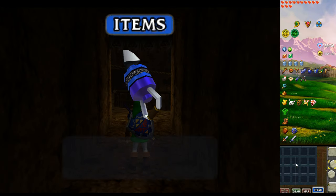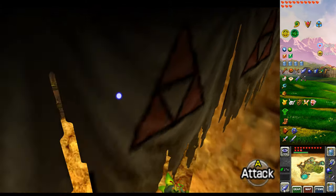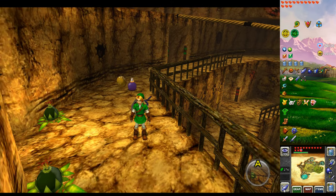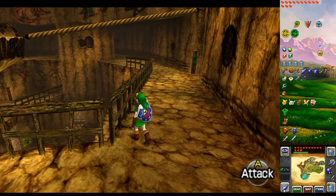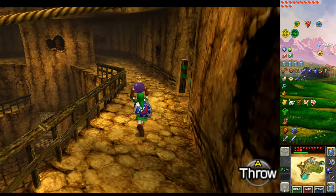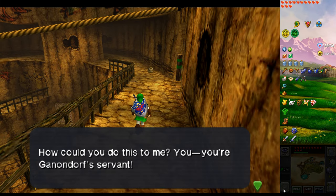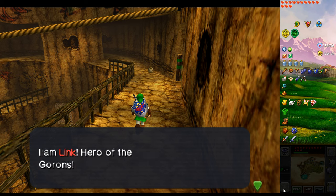Let's stop this little Goron in his tracks — use a bomb again. He's harder to stop than the bigger Goron because he's obviously smaller. Just keep chucking a lot of bombs. There we go. 'How could you do this to me? You're Ganondorf's servant.' 'Hear my name and tremble — I am Link, Hero of the Gorons.' What? I am Link?